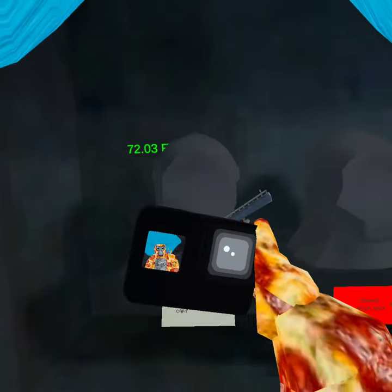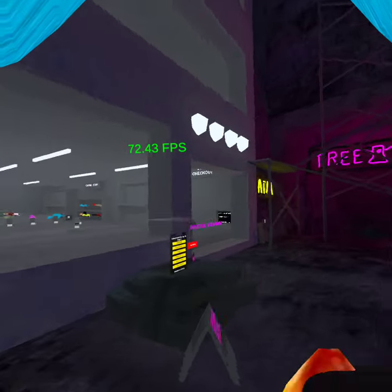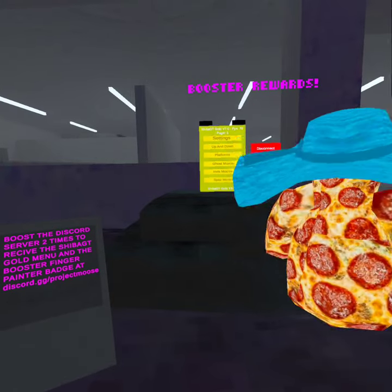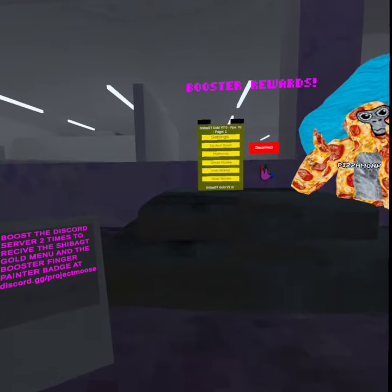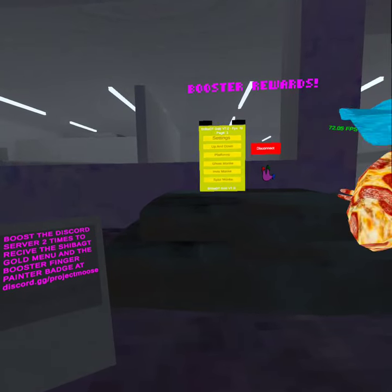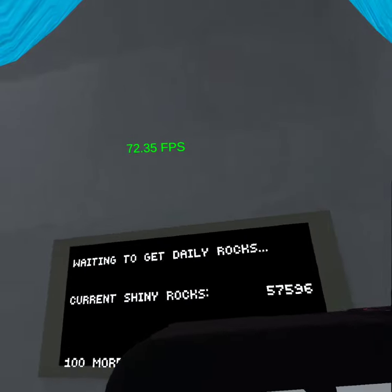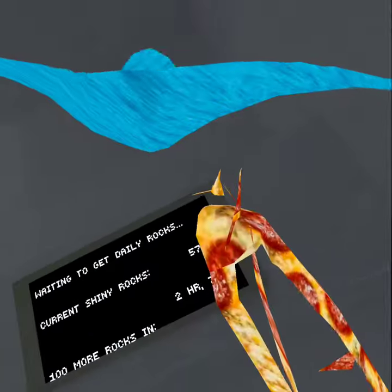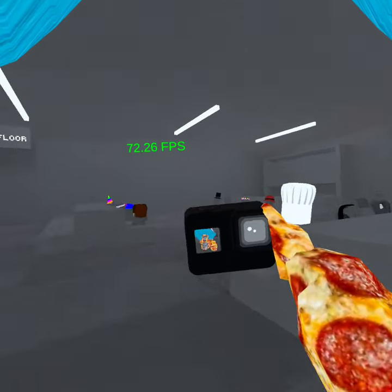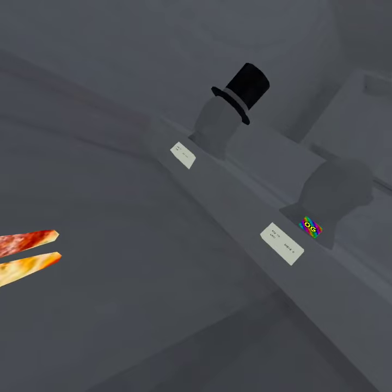It has the shotgun and it has Doug the Bug. Now over here, you can see it has a booster menu that you can get when you boost their Discord server - it costs two boosts and you get Shiba Gold menu which is pretty cool. So now as you can see you got like a bajillion shiny rocks. So now the rest of it is pretty much normal gorilla tag - for some reason they removed the badges over here and replaced the bow tie with the OG badge.